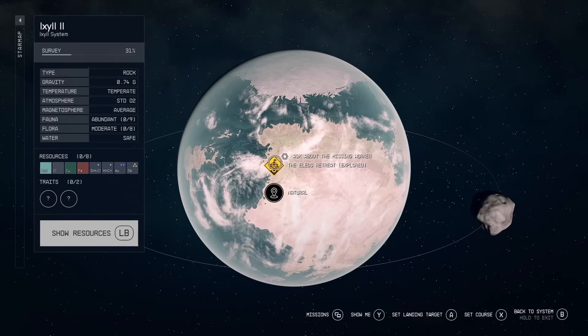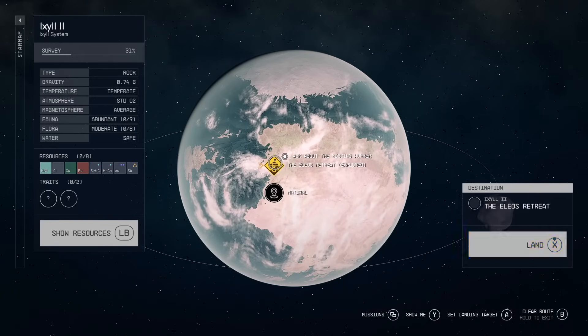There we are going to find the Ilios Retreat, and that is basically where you can buy the Dragon Fire. It's going to be very expensive — almost 300,000 — but it is very worth it.